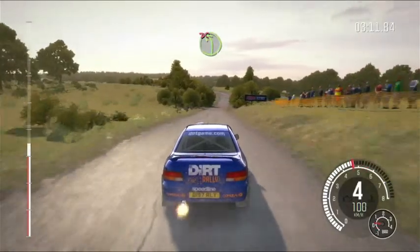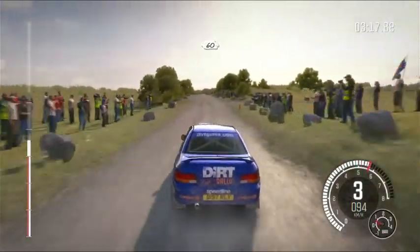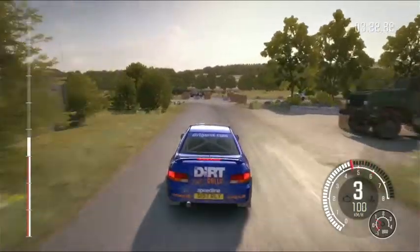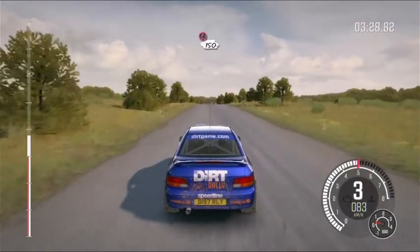Left 4, don't cut. Keep mid past junction, rocks outside. 60 crest. Caution braking, turn square left, don't cut. Through gate. 200.